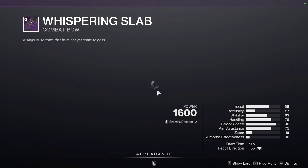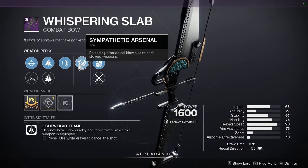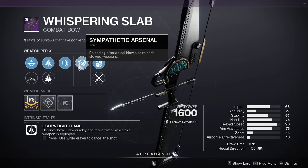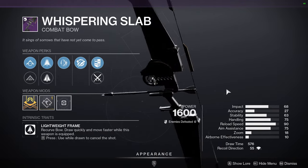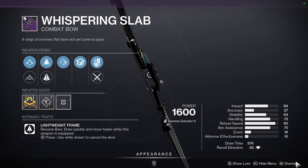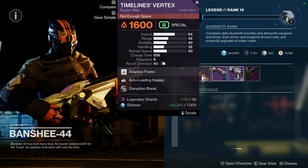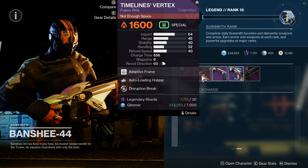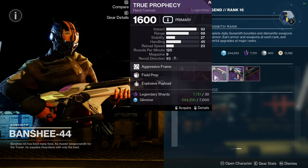A lot of these are pretty not good — pretty trash, actually. The only caveat is maybe Sympathetic Arsenal on a bow would be nice, reloading after a final blow. I could see people using this in PvP maybe. Timeline's Vertex is okay — Disruption Break is nice, but Auto-Loading Holster isn't really what I'd go for.